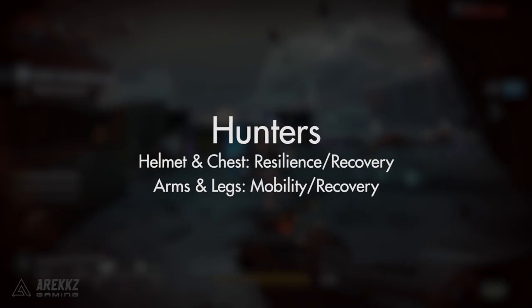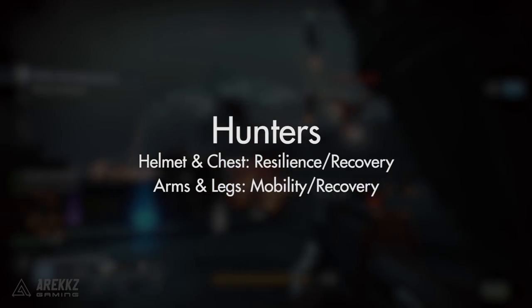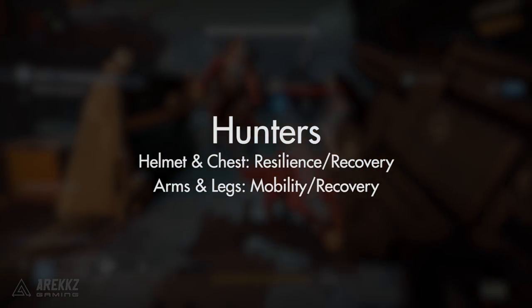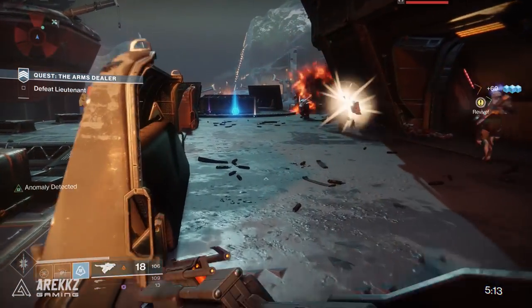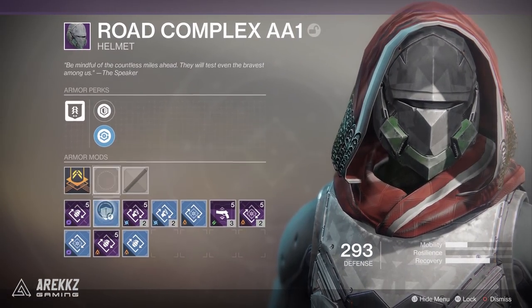For warlocks, helmet and chest pieces will always offer either mobility or recovery, while arms and legs will always offer mobility or resilience. For hunters, arms and legs offer either mobility or recovery, while helmets and chest pieces will offer resilience or recovery. No matter what type of armor you have, these will always be how your available choices are distributed. In addition, thanks to the new mod system, we also have a few extra points we can gather in select locations.